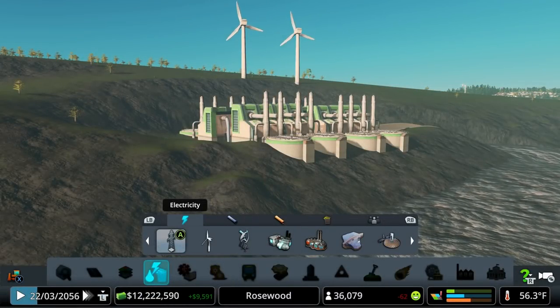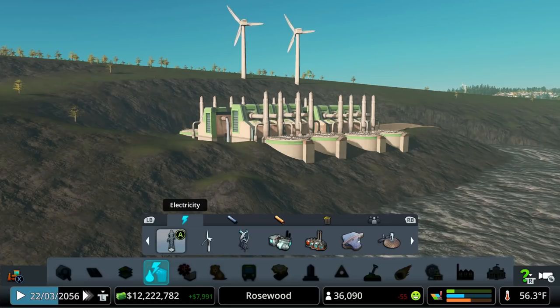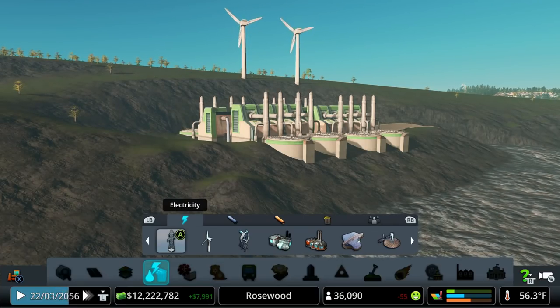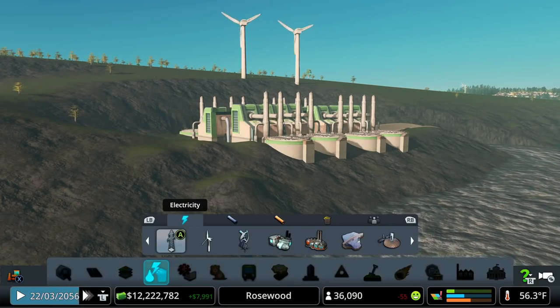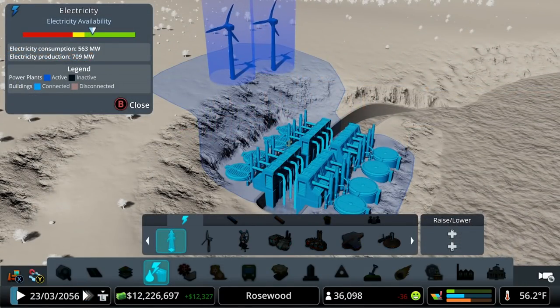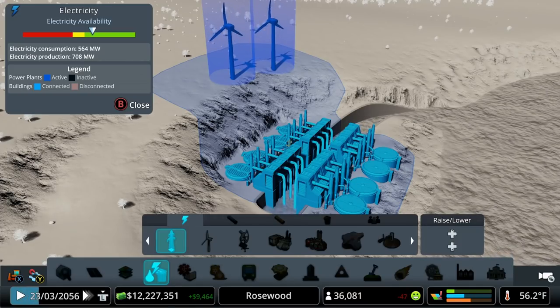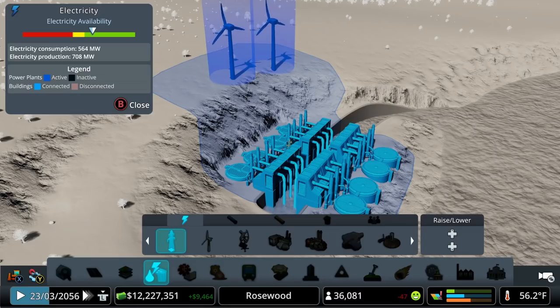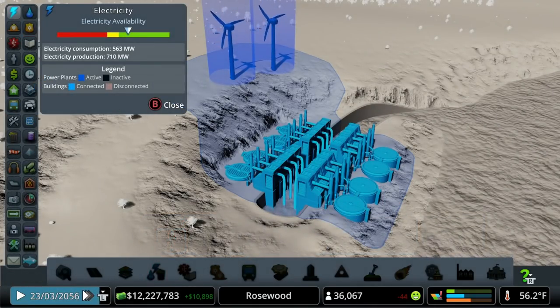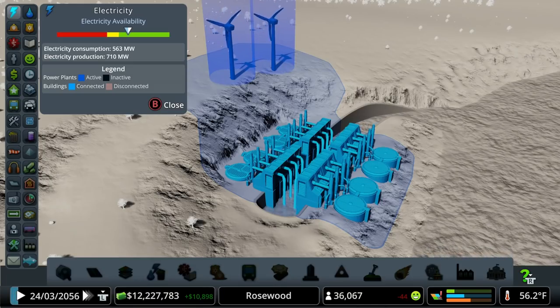Off on the edge of my map, I've got a couple of windmills powering my water treatment plants. They're otherwise totally independent and not connected to the grid at all. We can see I don't need additional power lines because the blue bubbles surrounding the actual wind turbines are large enough to extend power down to the sewage treatment plant. We're right around a comfortable green spot — not too far up, and not into the yellow or red.